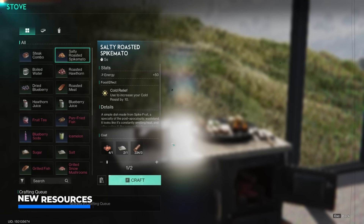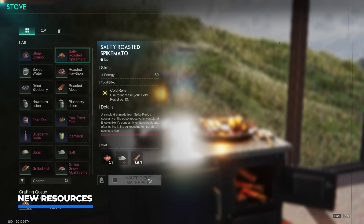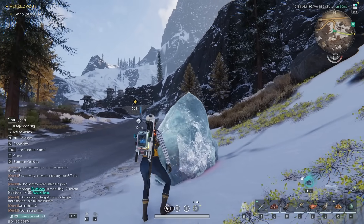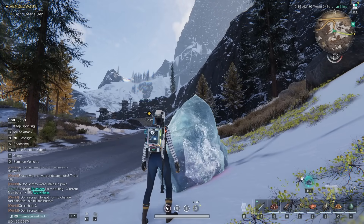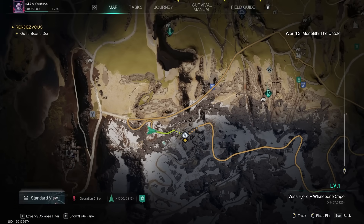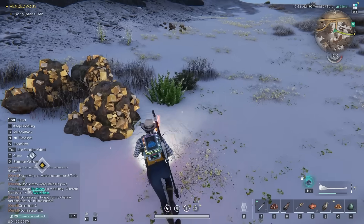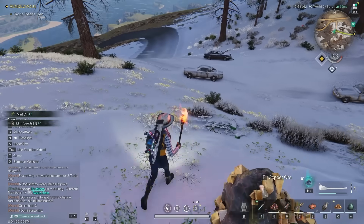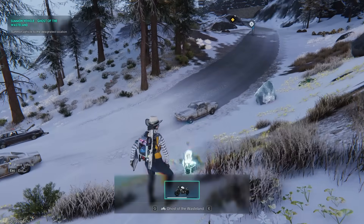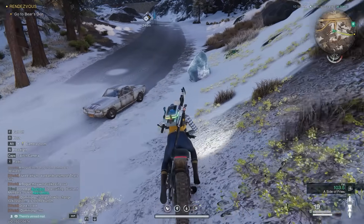After you've placed that stove, we can make ourselves some nice salty roast spike meadows and ice melons. For that, we're going to first have to hunt ice melons. I was able to spot one of these nodes very close to the bear's den, which you gain access to after a little bit of progression — around level 10. You're going to need molotovs to destroy them, and this is also where you can start finding mint and ice melons, which you'll need for that ice melon drink.